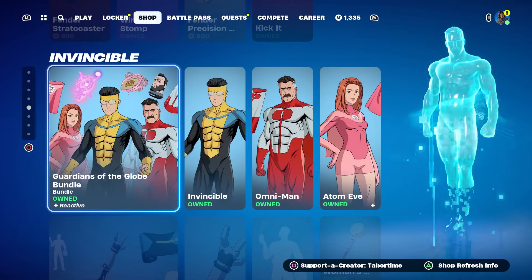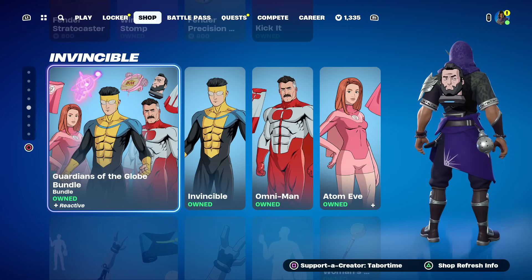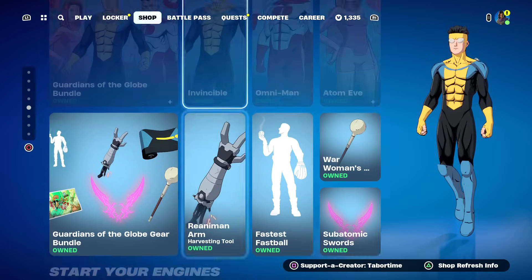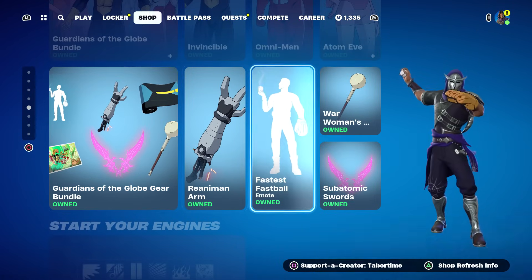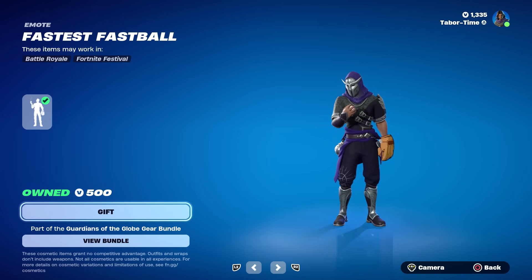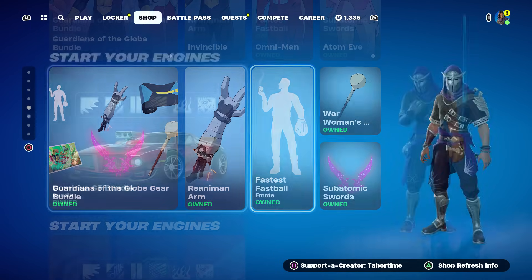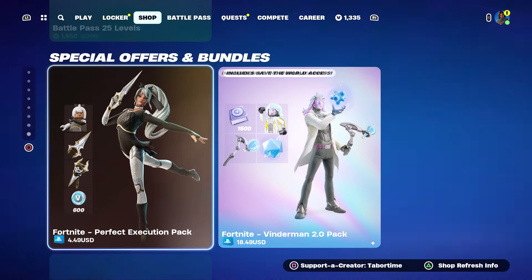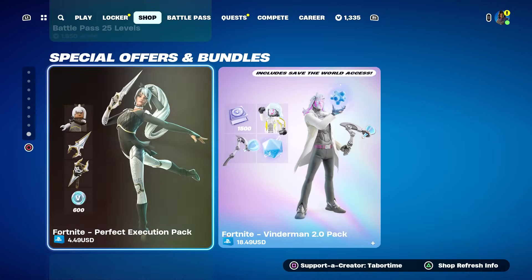The Invincible collab is back — Omni-Man and Invincible plus Adam Eve. I did a full gameplay and review on these when they first came out, pretty sweet collaboration. Then the Gear Bundle as well, including the Fastest Fastball — I love this one, it throws around the entire world. And we got Start Your Engines with the Dominus GT bundle with the wheels and the boosts.